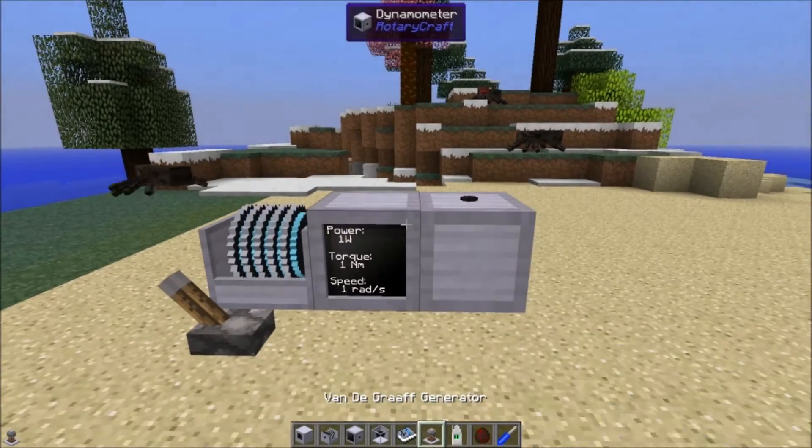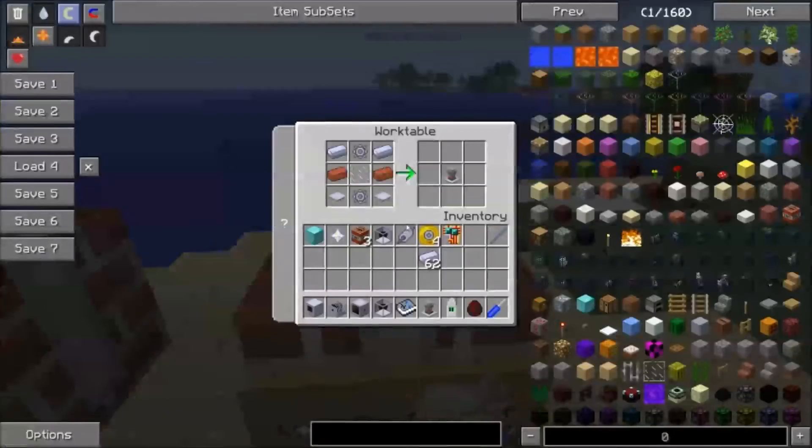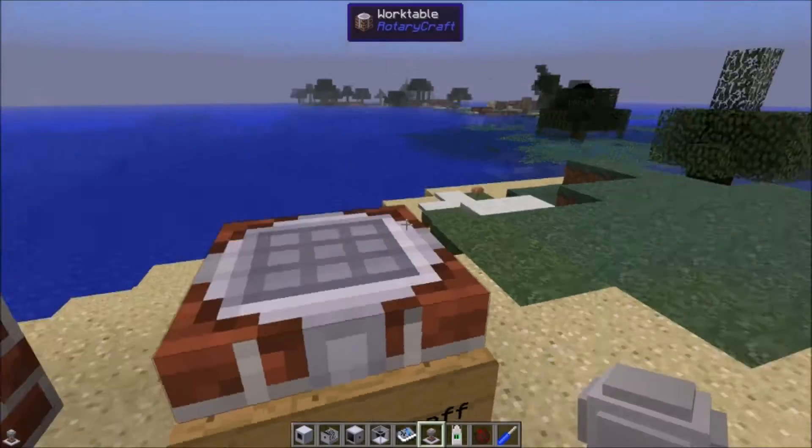Now we've got one watt going into this thing, because this is all that the Van de Graaff generator requires. To craft the Van de Graaff generator, you need two base panels, two hubs, a piece of glass pane — not glass block, glass pane — two bricks, and two steel ingots. That'll get you the Van de Graaff generator.